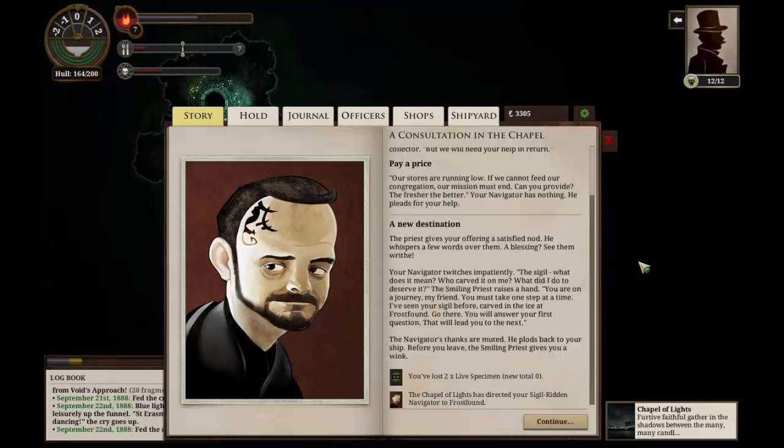What did I do to deserve it? The smiling priest raises a hand. 'You are on a journey, my friend. You must take one step at a time. I've seen your sigil before, carved in the ice at Frostfound. Go there — you will answer your first question. That will lead you to the next.' The navigator's thanks are muted. He plods back to our ship. Before we leave, the smiling priest gives us a wink.